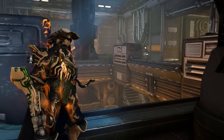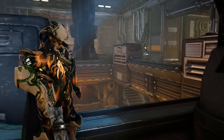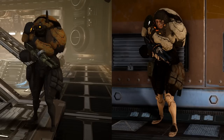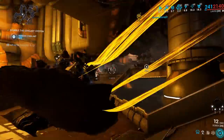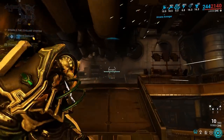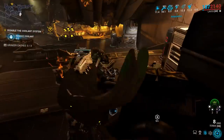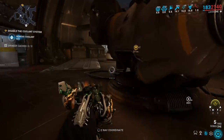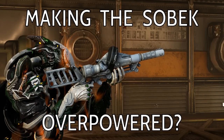Somewhat embarrassingly, Sobek is actually one of my favorite weapons in Warframe. For those who are unfamiliar, Sobek is a full auto Grineer shotgun used by the Trooper enemy, as well as Executioner Knock. It's not particularly good, but when paired with mods like Acid Shells, it becomes plenty of fun to use. Considering that I don't think we're getting Kuva Sobek or Sobek Wraith any time soon, I got to wondering if I could make this gun Steel Path viable — and could I make a setup that, dare I say, makes the Sobek overpowered?